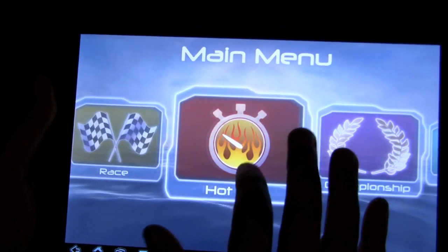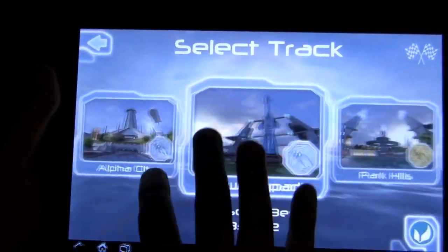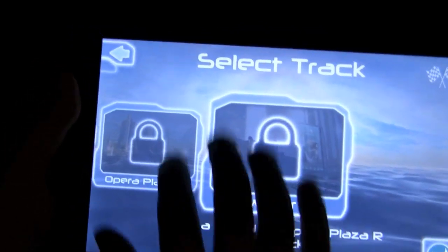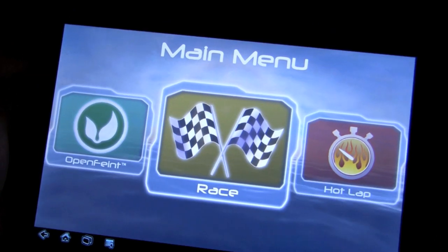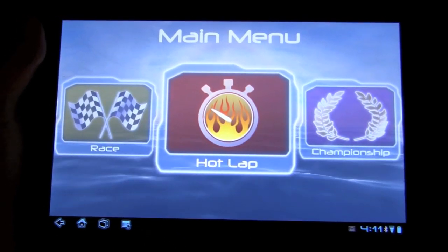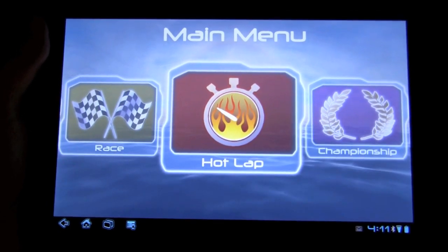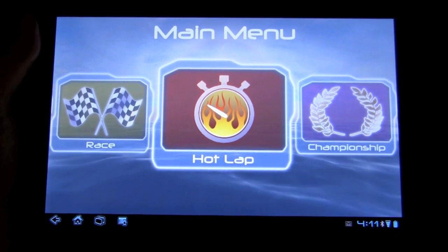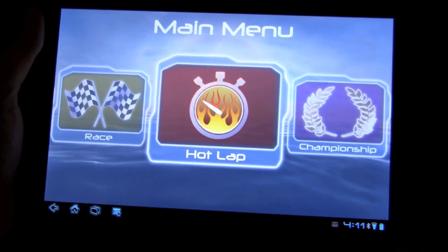Just to give an overview: in race mode, selecting easy, there's a whole bunch of tracks — one, two, three, four, five, six, seven, eight, ten, eleven, twelve — and that's just the easy difficulty. Then there's normal and hard, so there's a whole lot to do here. If you're a casual racing fan, this is definitely the game for you. I can't say exactly how many unlockables there are, and it doesn't seem like there are that many racing crafts to unlock, but overall it's a fun game, it's a beautiful game, it makes good use of the accelerometer, and it's a great game to pick up in your spare time.